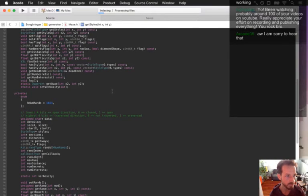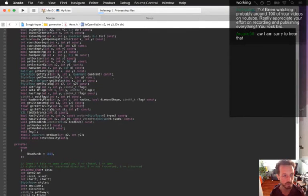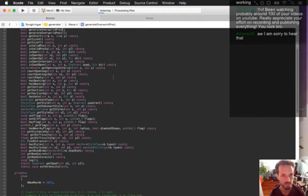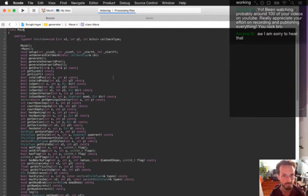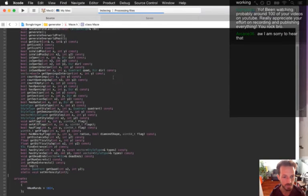Thanks man, appreciate it — thanks for saying that. It's always good to remember that what I'm doing is helping people out there. So we need some functions to be able to check if a pathway is open and also to set it. These are all going to be style-squared: set flag, as flag, nearby flag, get distance.